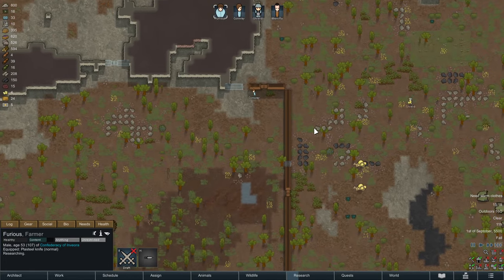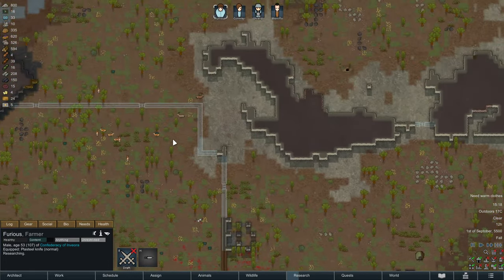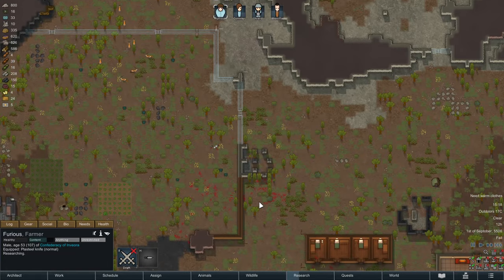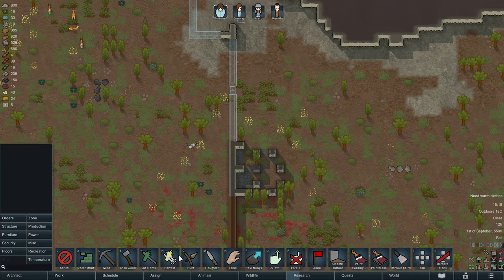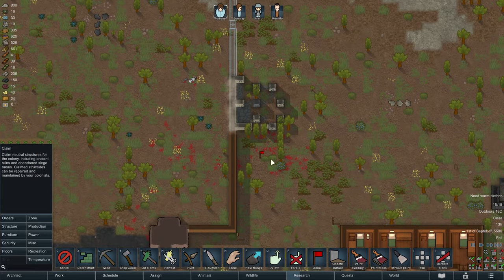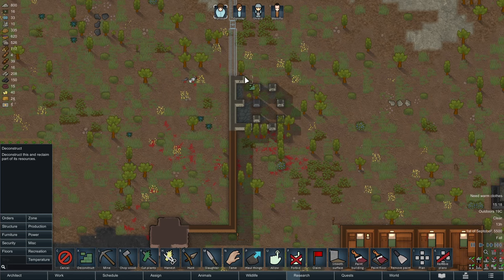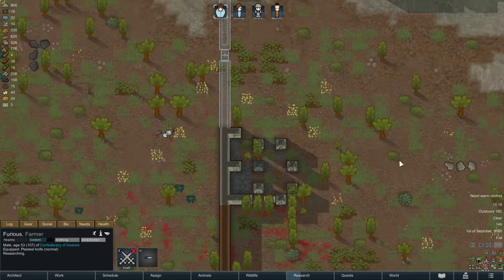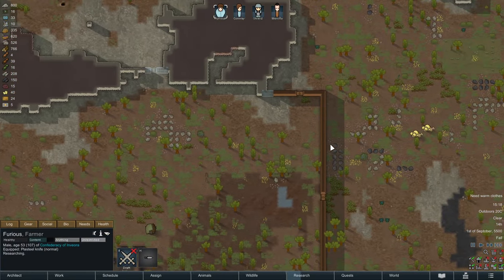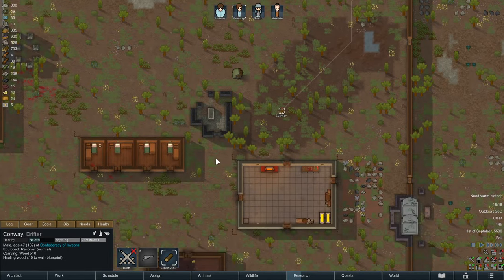Conway is almost done with the fortifications — brilliant. We're going to claim this bit here and deconstruct that bit there, because that would only provide unnecessary cover to enemies.